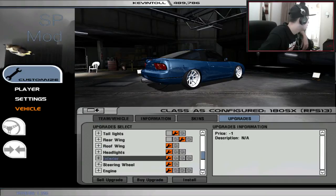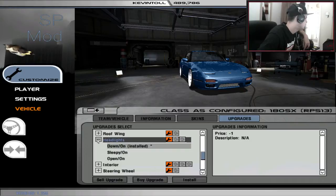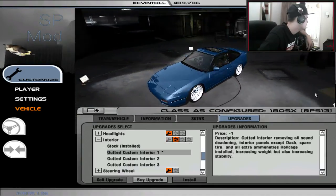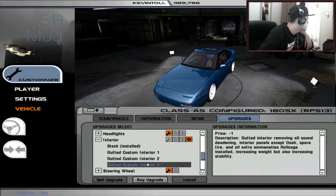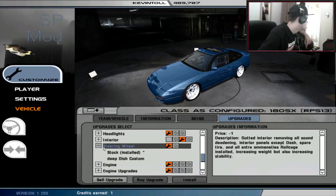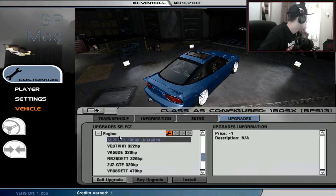Roof wing — just nope. Headlights — we've got pop-up down, installed, open on — nope. Sleepy — let's just stick with the down. Sleepy is quite cool but I feel like everyone would be running sleepy, so I don't want to do that. Interior — stock has all the seats, gutted has Bride seats in there, that's pretty sweet. Interior two — we've got some blue seats and some red seats. Should we go for the blue? Yes, the blue matches very nicely. That looks sick! Shoutouts to the people that made this mod. Steering wheel — deep dish custom or stock wheel. Let's go for the deep dish custom.